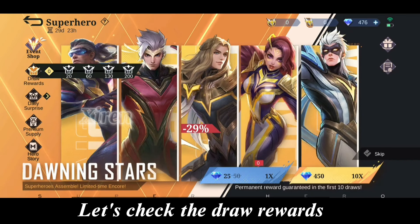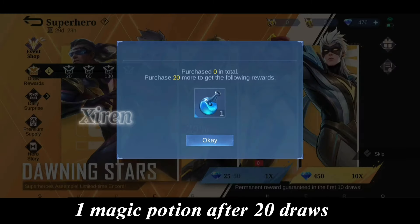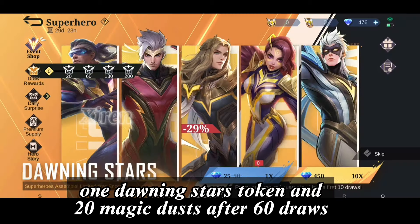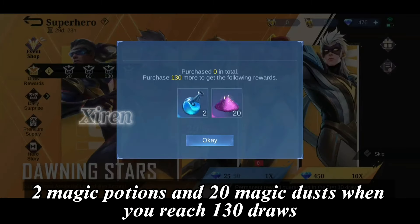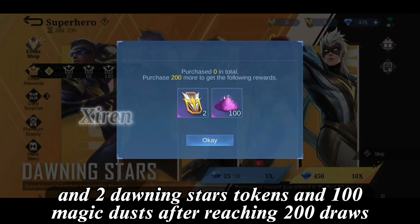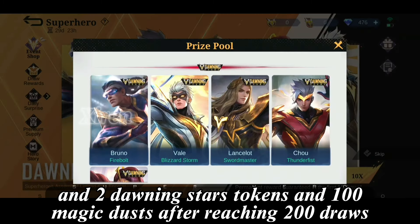Let's check the draw rewards. You get one magic potion after 20 draws, one Dawning Stars token and 20 magic dusts after 60 draws, two magic potions and 20 magic dusts when you reach 130 draws, and two Dawning Stars tokens and 100 magic dusts after reaching 200 draws.